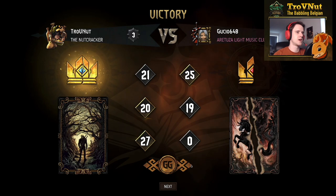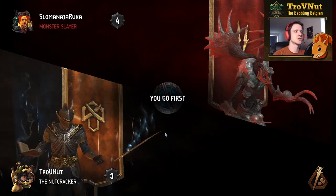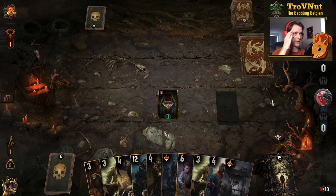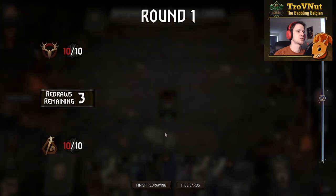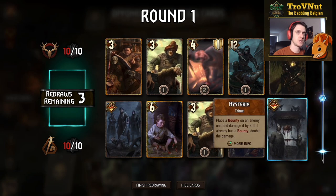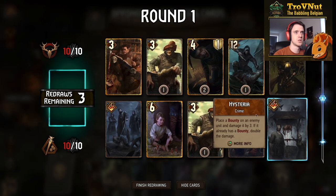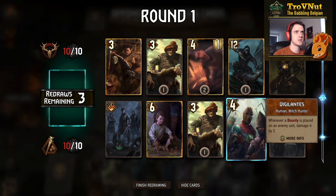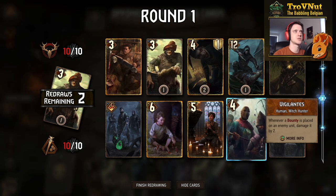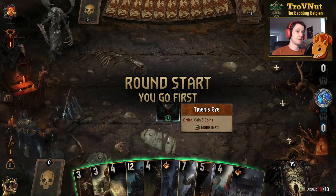Our next opponent is Monsters — they'll definitely feel the hurt since we can deal so much punishment. Monsters doesn't really have a lot of removal. We have one, two, three, four possible bounties and two damage dealers. We get Tamara Strenger — good. Let's get rid of one of the Witch Hunter Executioners and the Shock. We use the Tiger's Eye as always and immediately use Tamara Strenger's tribute ability from the very start, boosting six cards in hand and most of our deck.